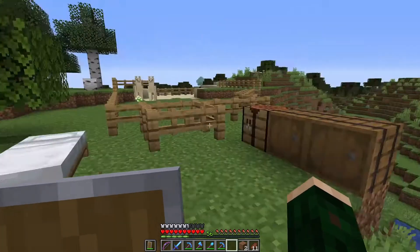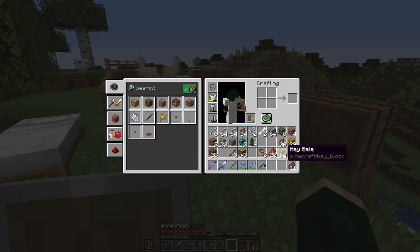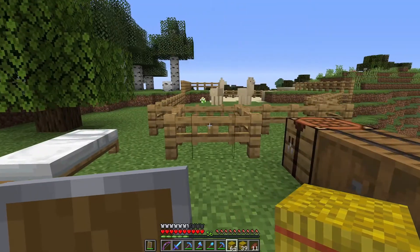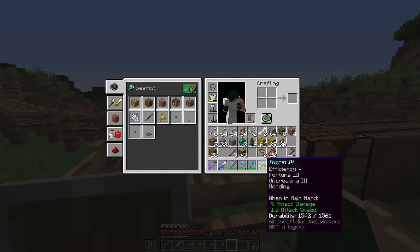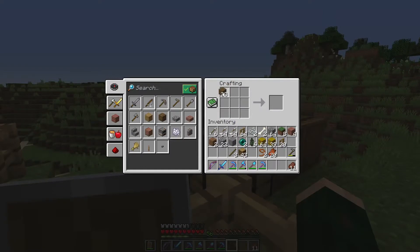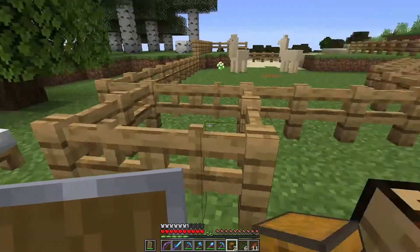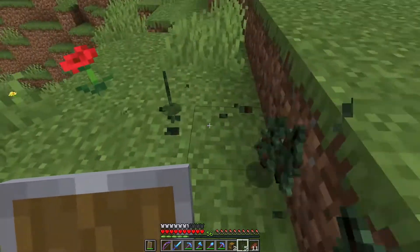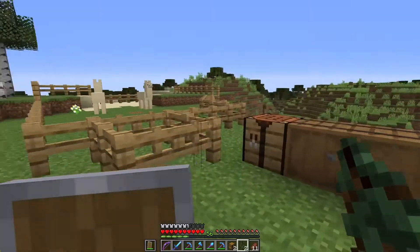I have my gates set up. I have a workbench and a couple of barrels that I brought from the bee farm actually. I brought my hay bales, and I also brought the bed that I've had down by the bee farm because I will be spending some time here. Maybe not right away because I only have the two llamas for now. Let me make a couple of chests, and let's see what kind of carrying capacity these two llamas have. I'm also going to go ahead and plant a 2x2 spruce tree. We'll see how long that takes to grow.